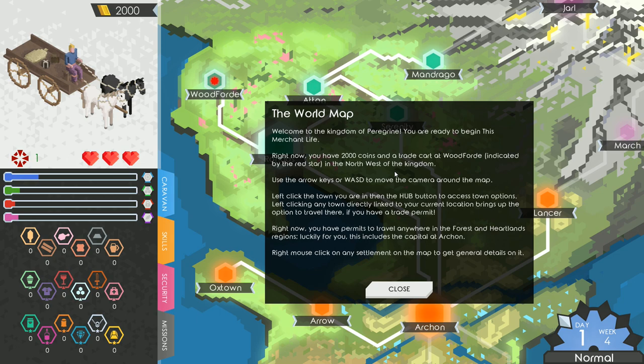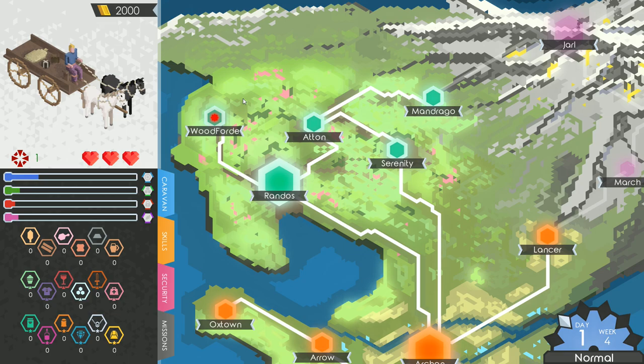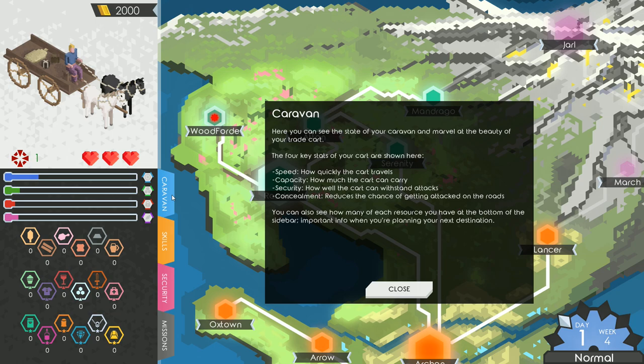Welcome to the Kingdom of Peregrine — you are ready to begin This Merchant Life. You have 2,000 coins and a trade cart at Woodford, indicated by the red star in the northwest. Here is the capital, and here we are in the top left corner. This is our caravan, our player health, and our target rating — the higher it gets, the higher chance of an attack. We start with 2,000 coins.